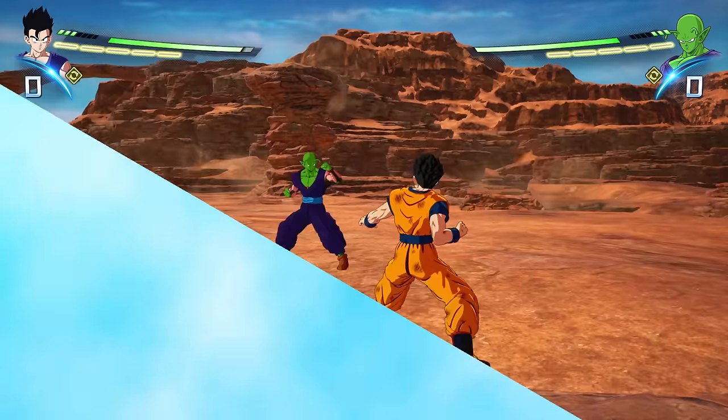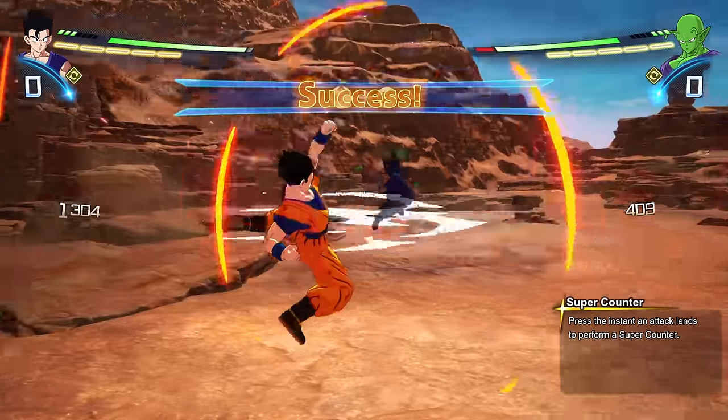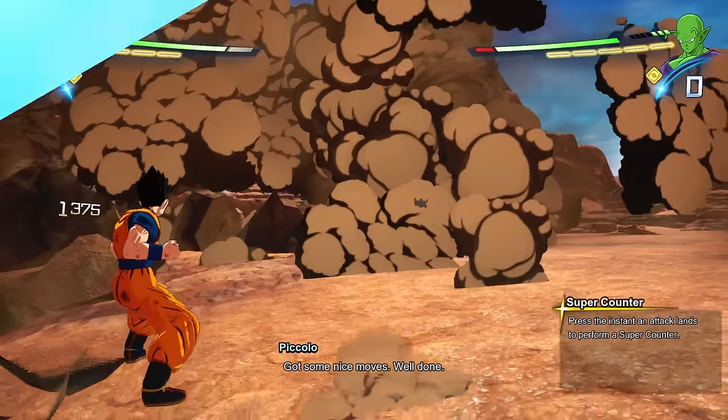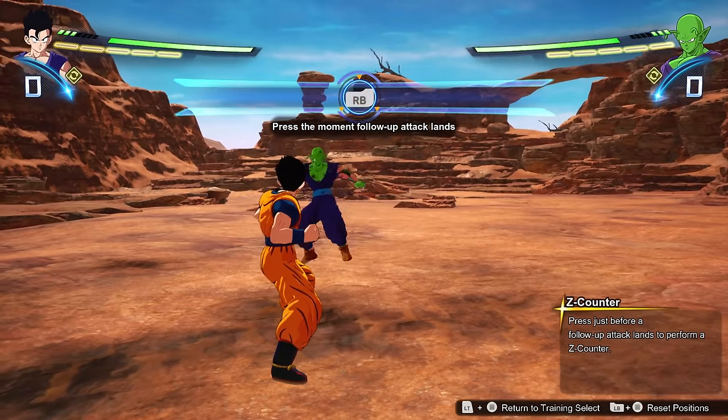The first one is the super counter. The way the super counter works is you have to press the input as soon as the melee connects to your character. The super counter is very efficient and will help you in the long run.